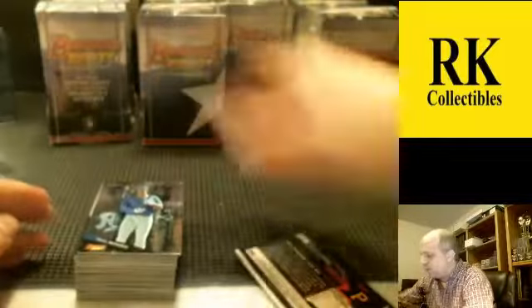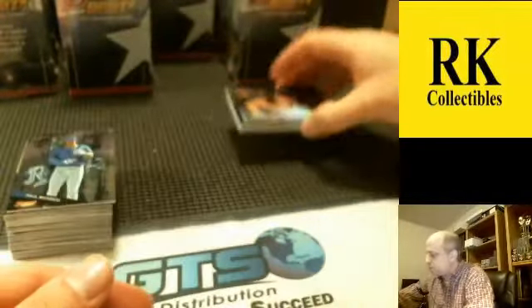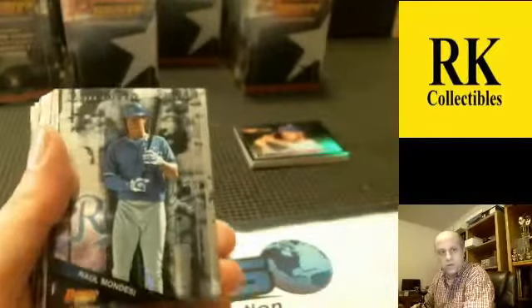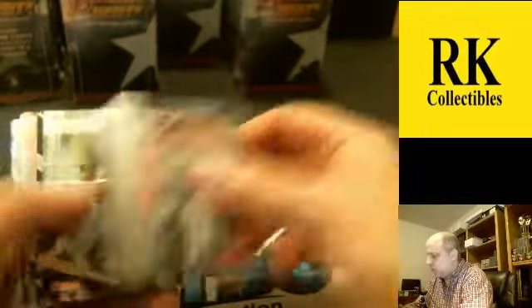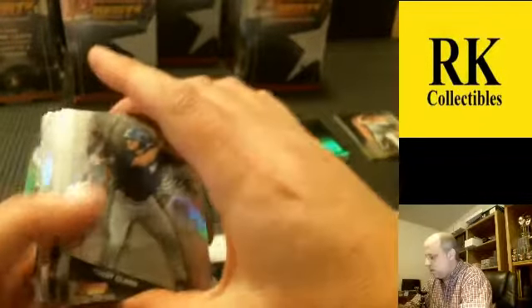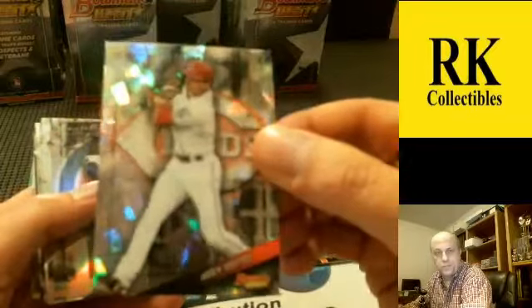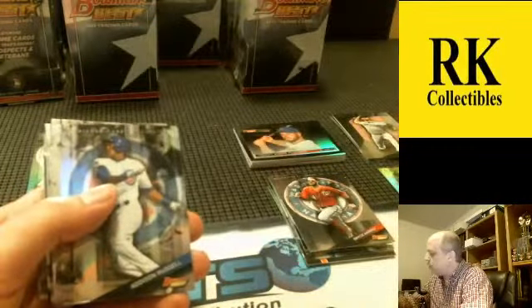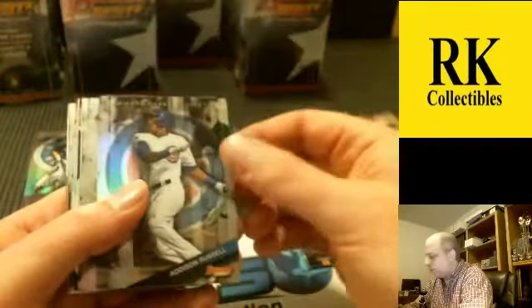This is box number one of 16. The high-def cards are one per mini-box — we got Kevin Plawecki and Tyler Glasnow. Autographs are turned face-down; we'll do those last. Mirror images: I'm going to stack up Rodon and Price. Trek Clark refractor — you get a lot of refractors in this product. The atomic is one per box; this one has Joey Votto. All of our breaks go on YouTube, so if you miss any part you can watch the full break or recap. Addison Russell refractor.